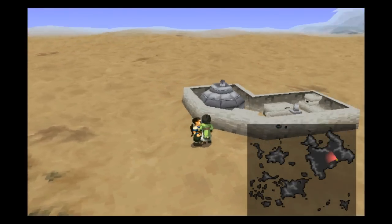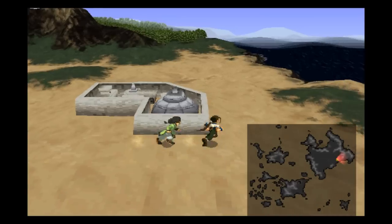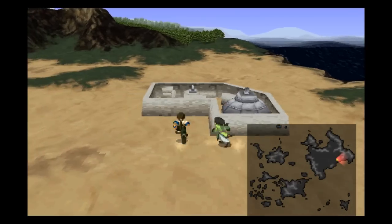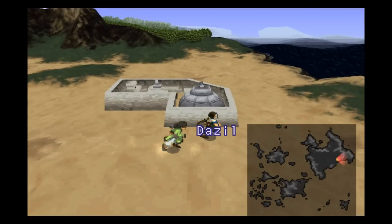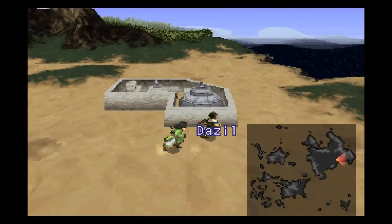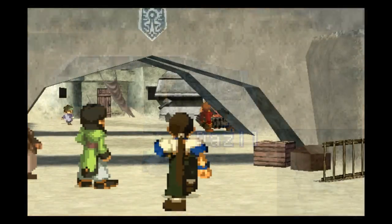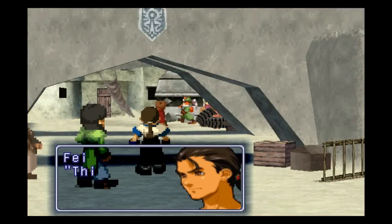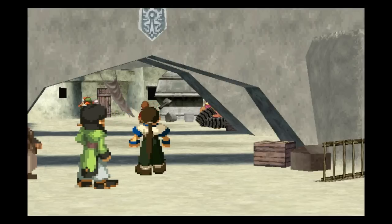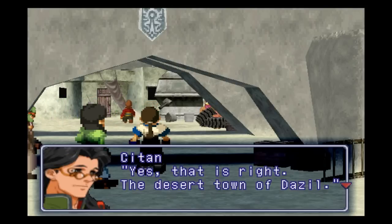Let's go ahead and enter the town as soon as I can find the entrance to it. There it is. Let me in — where was it? It was over here? Apparently I was too close to it to enter. Okay, so here's the town of Dazzle. Dazzle? I don't really know. And already, it's time for a cutscene. That guy was walking a little weird. This is Dazzle? I'm going to call it Dazzle — the desert town of Dazzle.